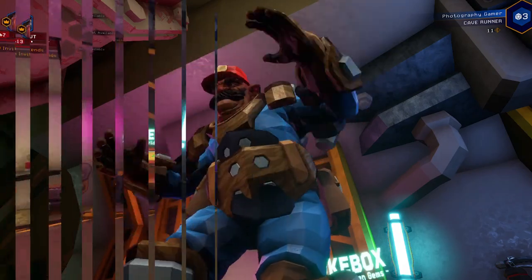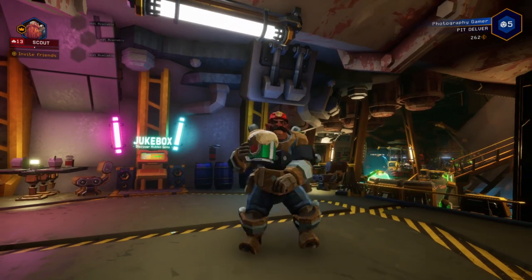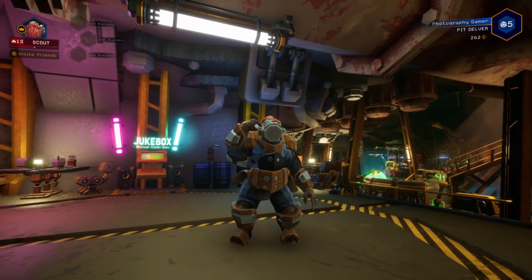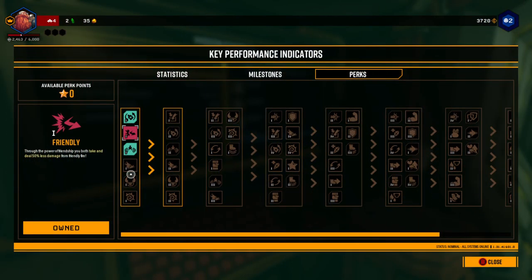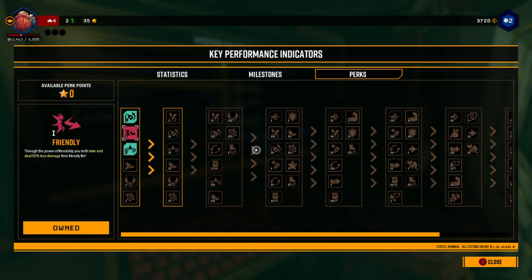Number sixteen: wasting perk stars. Perk stars are unlocked as you achieve certain milestones. Perks fall into two categories and I would recommend looking into them and deciding which ones you really want, then investing your stars in those. Don't just unlock everything as soon as it becomes available — choose more carefully.